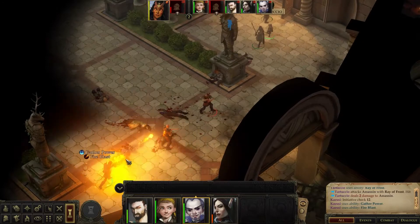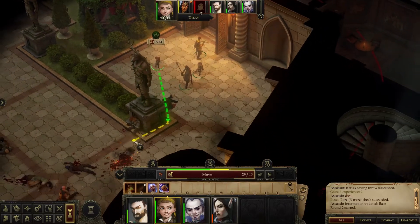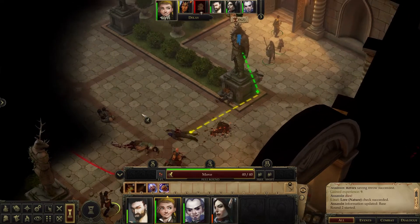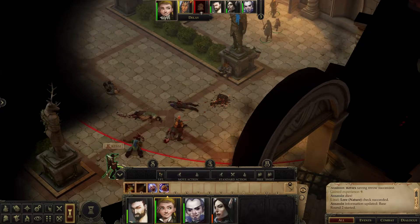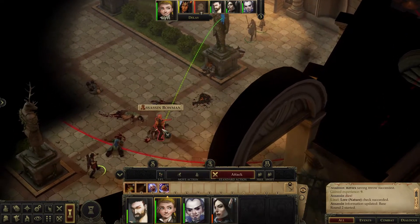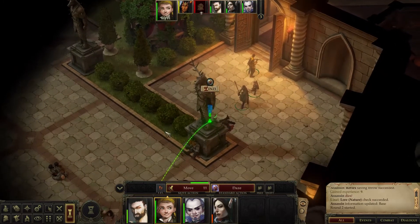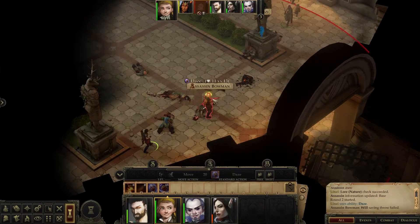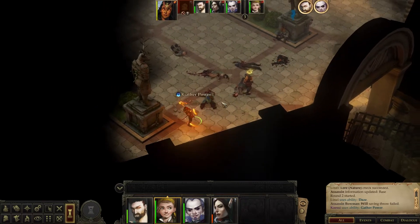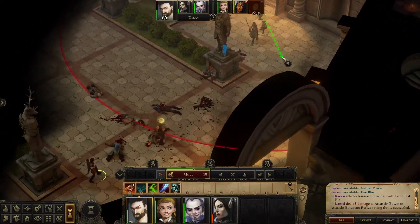Oh, who's this? Kayese. Oh, he killed one of them — or she. Oh, that's the tiefling. I need to read about what a tiefling is. Alright, let's see if you can daze him. Nice. Dayo, you head over here. You're close enough for your Ray of Frost. Can't actually hit with it.